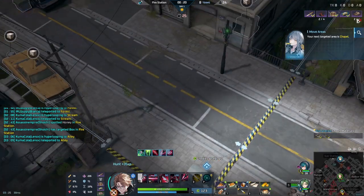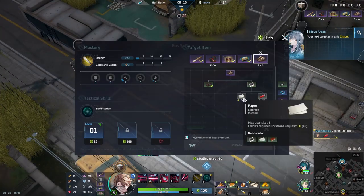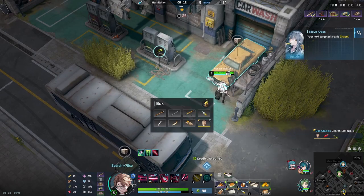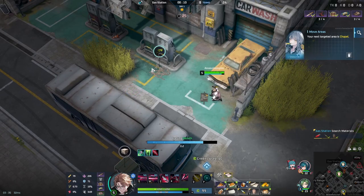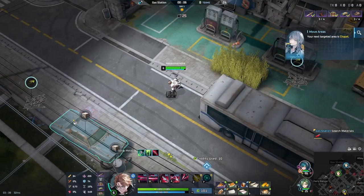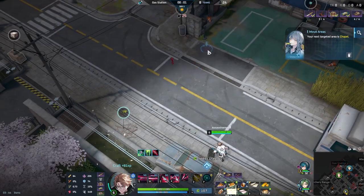And lastly, his passive — Phony Deal. This is what allows Shuichi to loop his damage. For every time you collect your dagger you gain two stacks of Phony Deal, maxing out at four stacks. Once you reach max stacks, your auto will drop a dagger and do max percent health damage.